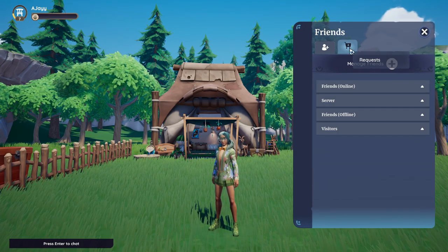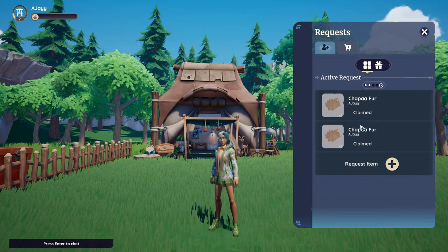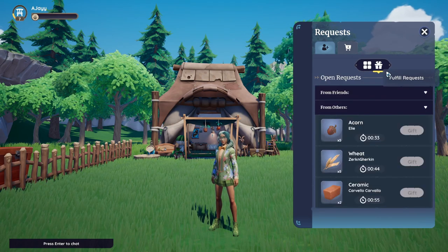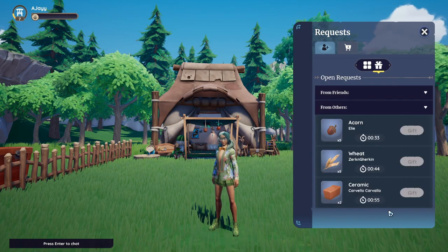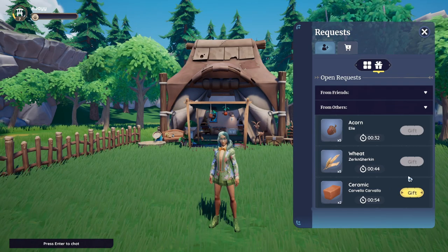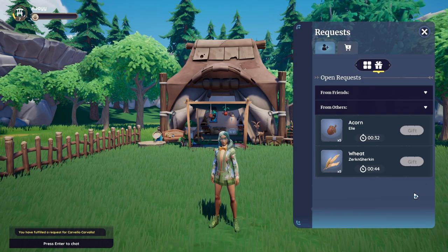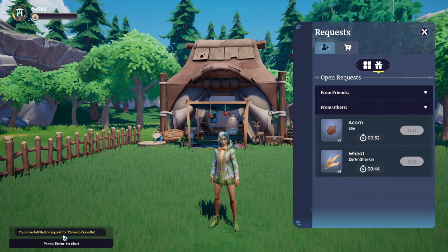To access your requests, click the little shopping cart icon at the top and it will give you the list of active requests that you and people on the server and your friends list have. If you want to help some people out, be sure to check out this shopping cart because you can help people and sometimes it gives you renown as well, so it's always worth a little help.